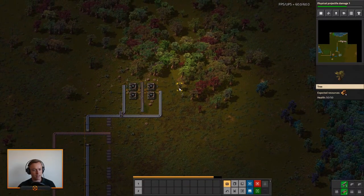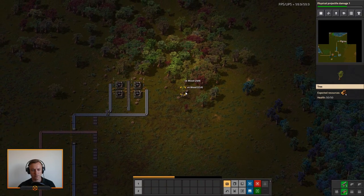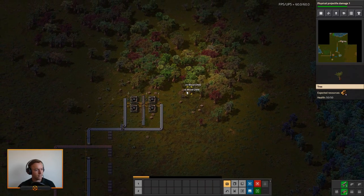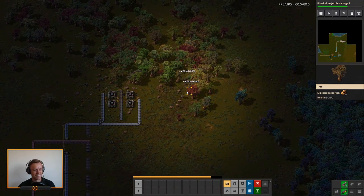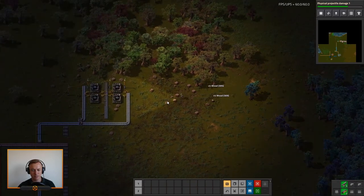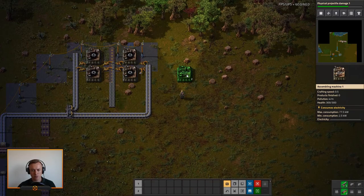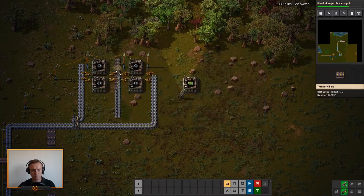Right next to this we'll add in a green science assembler. That should be fine — seems the water might be dissipating a bit as we go. So if you look at our green science, that will need some copper flowing in this way.